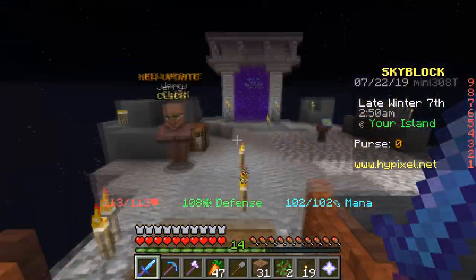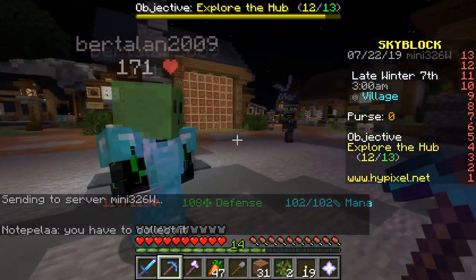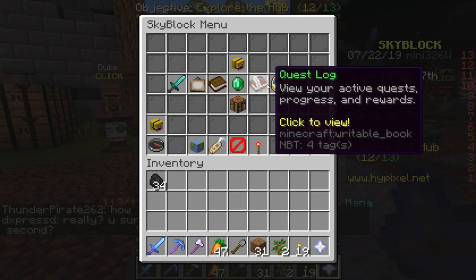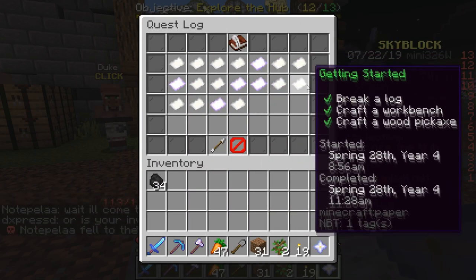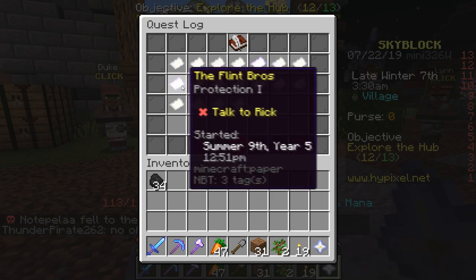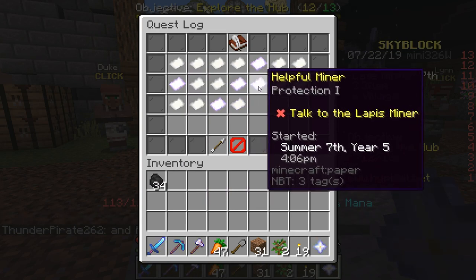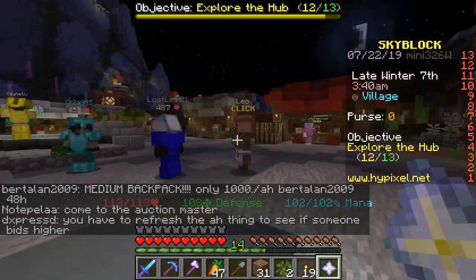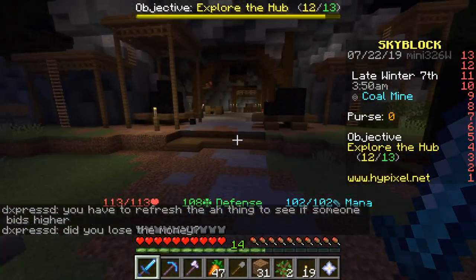I should go to the obsidian sanctuary and get as much stuff as I can. Let's check the quest log — got this one done, this one done, this one done. Explore the hub — I can't find the last location. I need to talk to Rick somewhere, reach combat level five, and talk to the lapis miner. I can do that one — I know where the lapis miner is. Let's go. Coal mine, so we need to go over here. I thought I already talked to him, but apparently not.